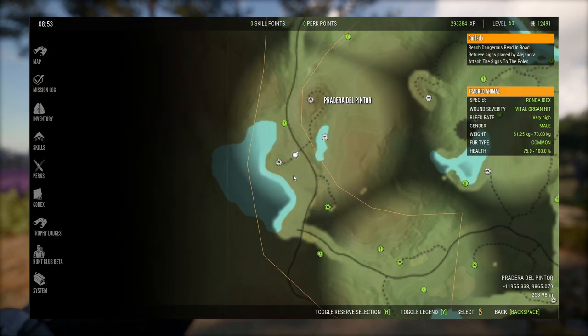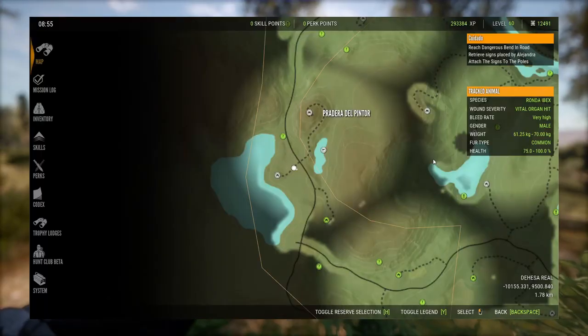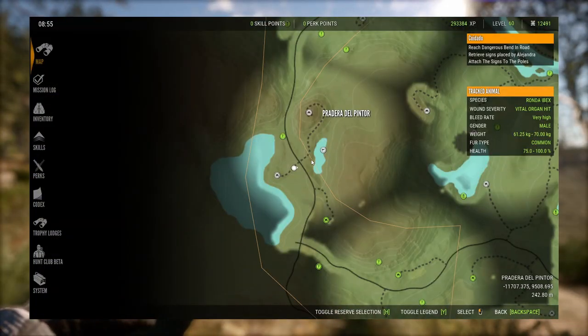When approaching this lake I like to come from the road from the outpost and veer off, approaching right about here, being careful not to spook Gredos that like to hang out along this side. There's a bit of a hill right here — sometimes they're far this way and can be easy to spook. You're going to have Gredos along the left side, at the northern tip, and pretty much anywhere along the left. There's a herd here, a herd here, and a herd right about here.